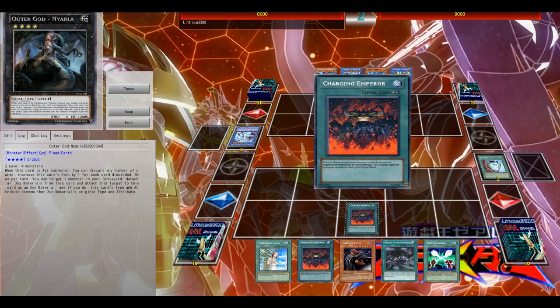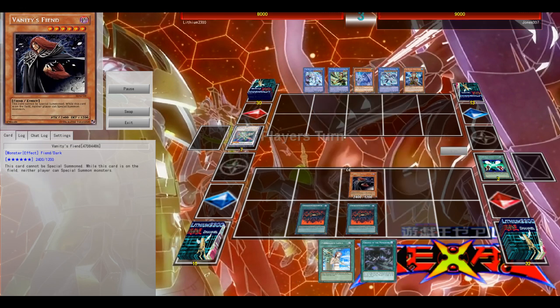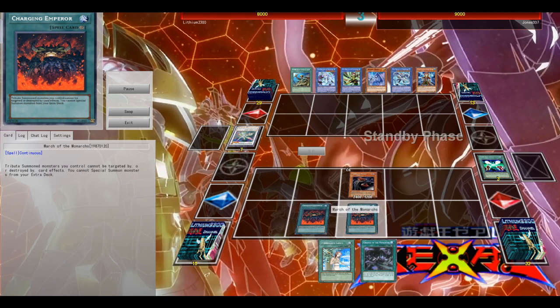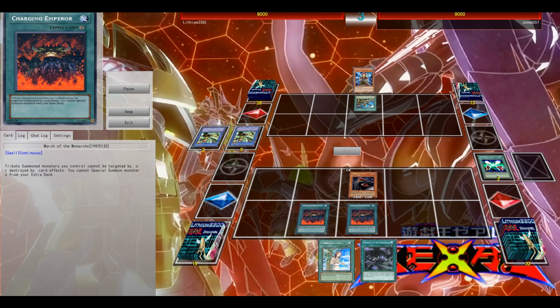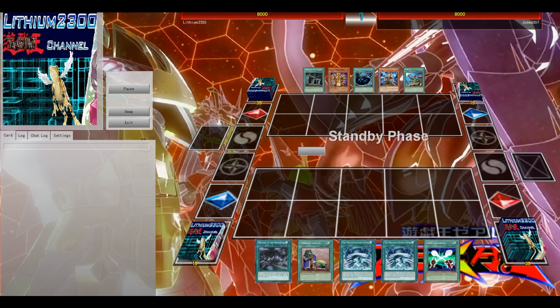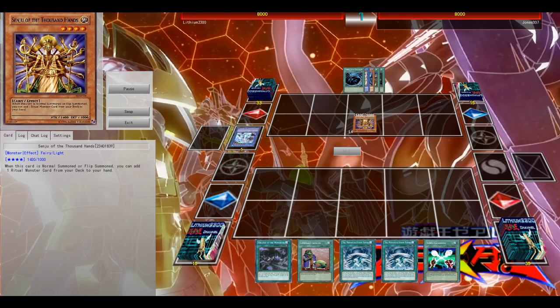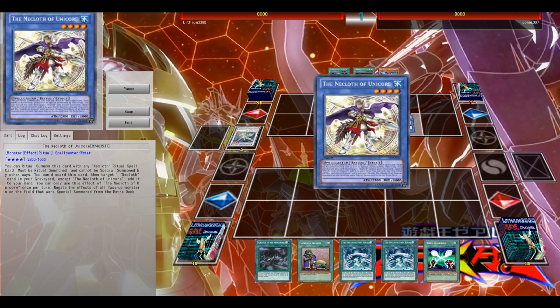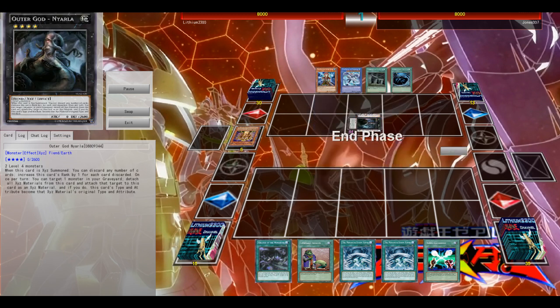I already open with two March and activate my Soul Exchange. I can't activate Grudge since Vanity's Fiend has 1200 defense, unlike Majesty's Fiend. But thanks to both March on the field, my Vanity's Fiend pretty much cannot be destroyed. He cannot Special Summon, and he also cannot be targeted by card effects — so no Breakthrough Skill, no Prison, pretty much everything. So thanks to the Floodgate card, thanks to Vanity's Fiend, I can pretty much lock up that tool.